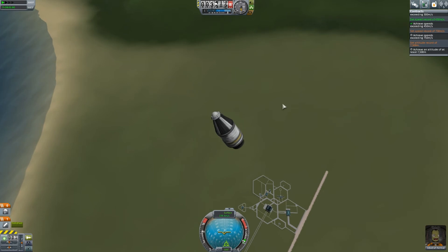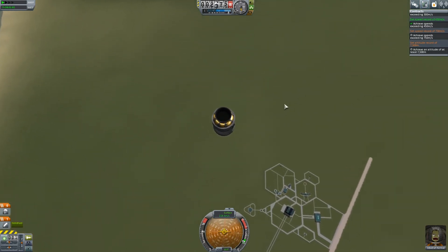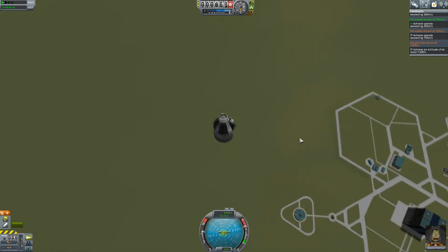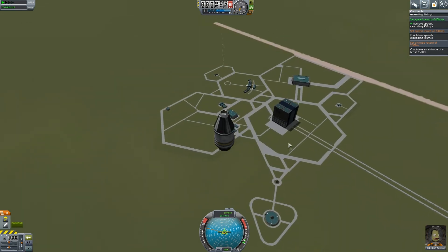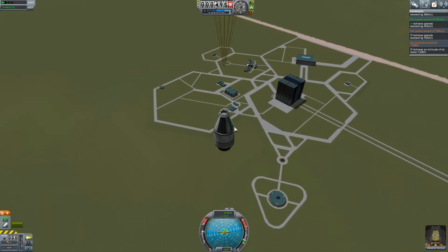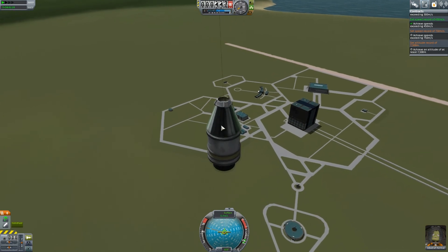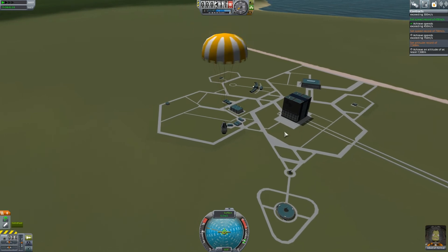So we are going to go ahead and turn off SAS, which is going to flip the craft as you can see, to allow for the least air resistance. As we rapidly approach the ground, we are going to deploy our parachute. The parachute is going to flip us back around. Just want to show the different effects of having air resistance — when you are falling with a nose shape like this, you want to fall with the least air resistance, which would be nose down. But the parachute up there will give the drag we need to right our machine — the little Half Pint.